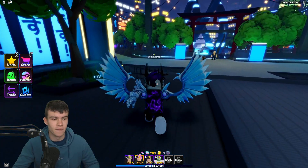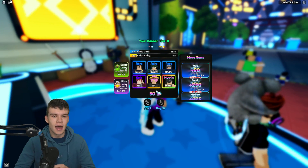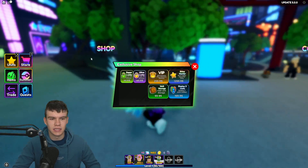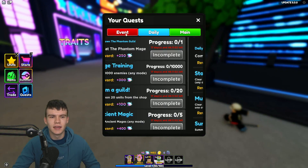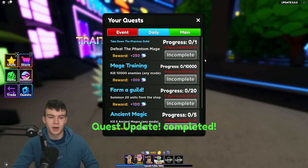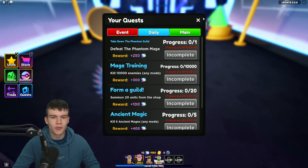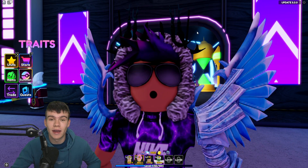I'm not sure what the new event currency is — comment below if you know. We've got some gems right now, so let's have a look to see if we can find the new limited currency. I can't seem to locate it in the store or quests. Anyway, what I do know is these newest codes, so let's get into it.